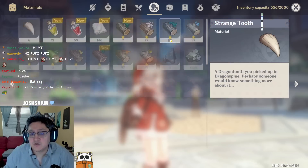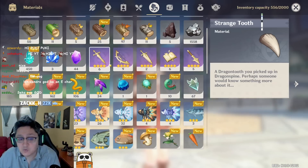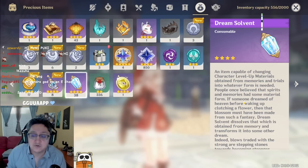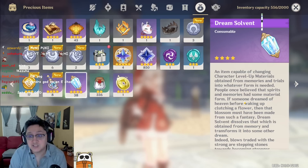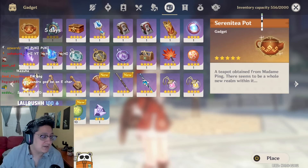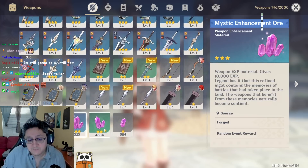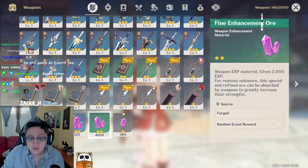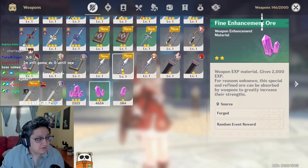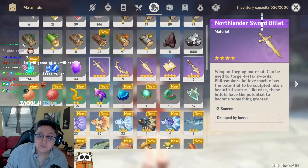Next, let's talk about craftable weapons. In Inazuma we got a brand new set of craftable weapons, and we can surmise Sumeru will have the same. The question is whether they'll use Northlander billets or something else. We do have the Dream Solvent which transfers talent materials — it could potentially be used for other transfers in the future. You'll also want to save Mystic Enhancement Ore; I have about 3000 right now. Roughly you'll want to save about 2500 Mystic Enhancement Ore to level up prototype weapons for whatever craftables you want as soon as they come out.